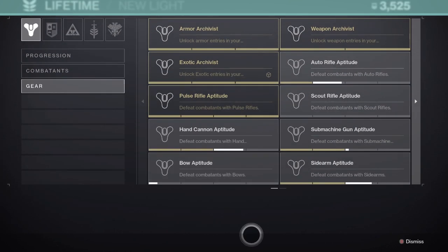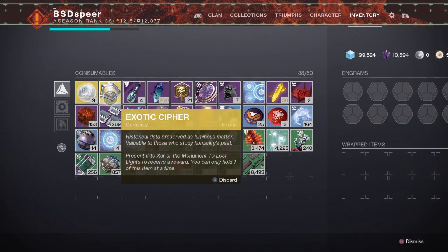An important thing to know with exotic ciphers: if you go to inspect it, you can see it says you can only hold one at a time. You need to keep this in mind if you're going to claim this triumph as well as the other methods — you can only hold one in your inventory at a time, so you need to spend it before you're able to pick up another one.